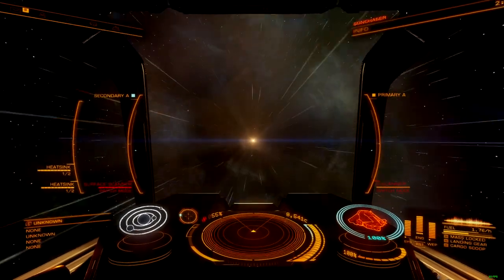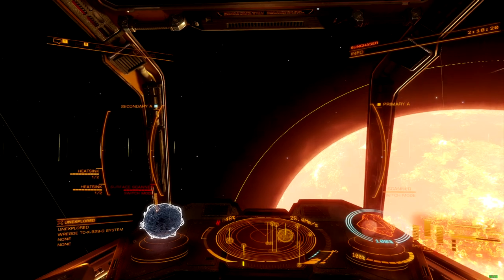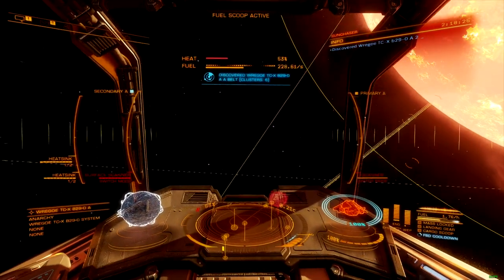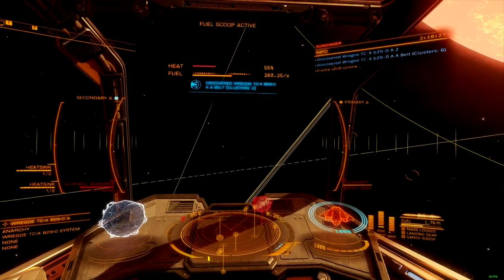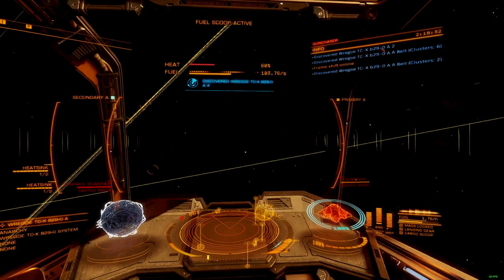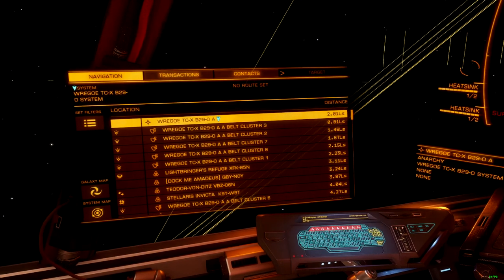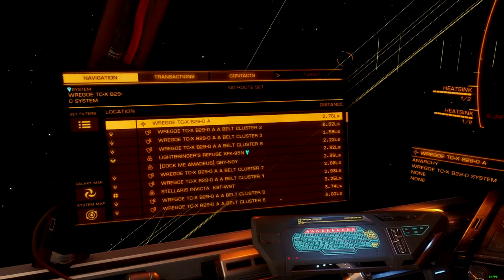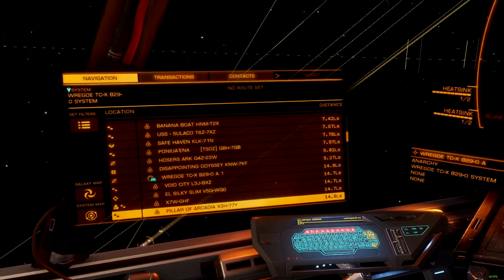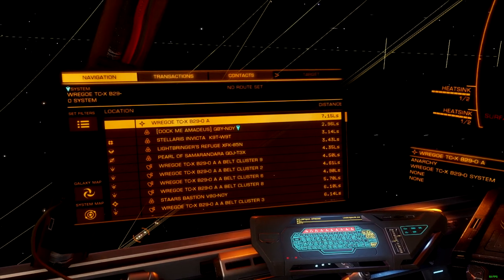Second, eliminate the limpet self-destruct mechanic from all limpet controllers. Instead of a hard timer, limpets should run on fuel, which is restocked from the ship's reserve tank every time a limpet returns to its host ship. In the case of collector limpets, the fuel reserve should be restocked every time a limpet docks to deposit something. Third, different collector grades should affect the rate at which fuel is consumed, the speed they fly, and the distance they're able to travel from a given ship.